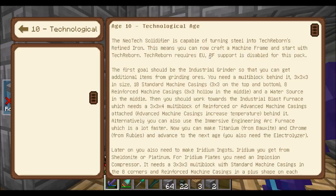It's telling me my first goal should be an industrial grinder so you can get additional items from grinding ores. I tested it and I haven't found anything that I particularly need the industrial grinder for. Because the industrial grinder is kind of like a macerator — I don't know why I need that. You get additional items from grinding ores, but I didn't find anything too particularly useful.